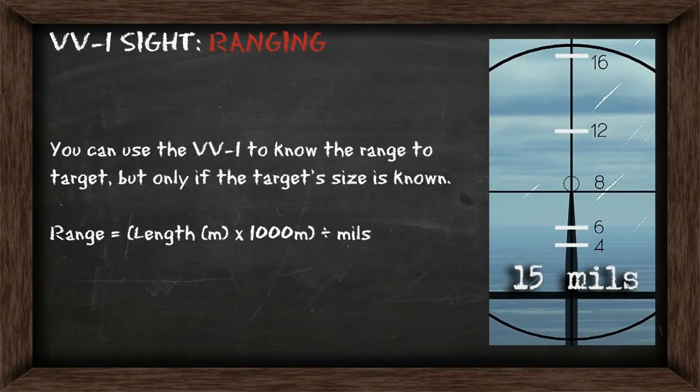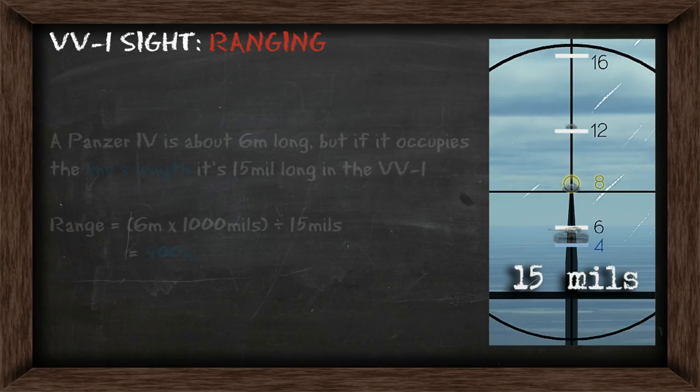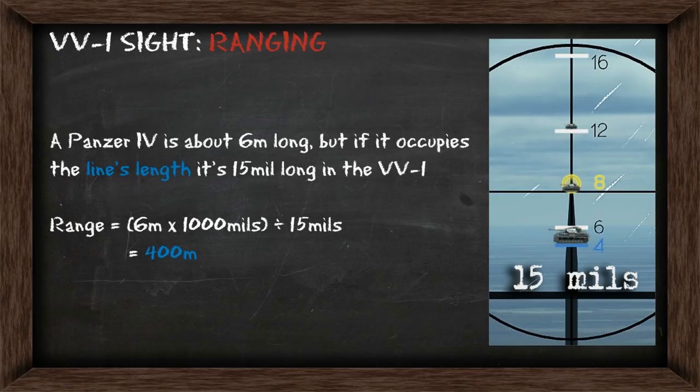You can use the VV-1 to range a target as well, but you need to know the target size. To do it, you're going to multiply the length by 1000 and then divide it by the number of mils it takes up on the sight. Those lines highlighted are 15 mils long each, with the Panzer IV being about 6 meters long. If it were to occupy the whole line and we do the math, it'll come out to be about 400 meters away.